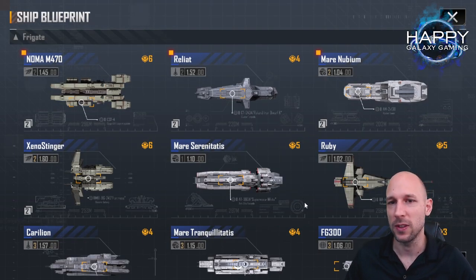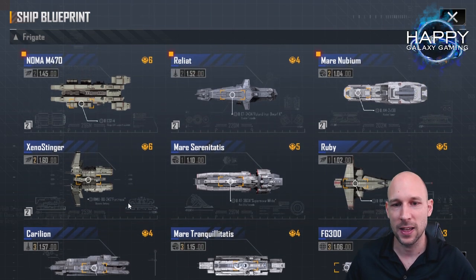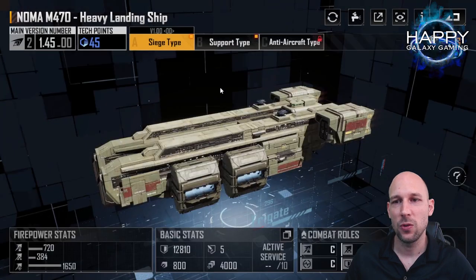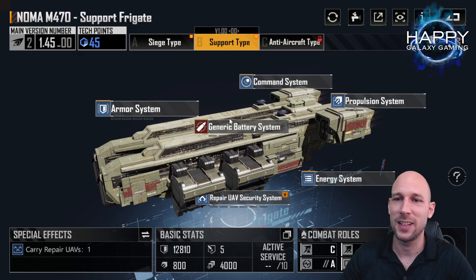Keep all this in mind. That's also the reason why you can see I have multiple frigate skills with tech points: the Carillion as my tank, Xeno Stinger as my DPS, Reallat as DPS and system damage, and Noma as healer/repair ship. The Noma is one important thing I didn't mention yet. If you have the Noma support type early on in the game, this thing is golden — it is really really great, having a few repair UAVs.